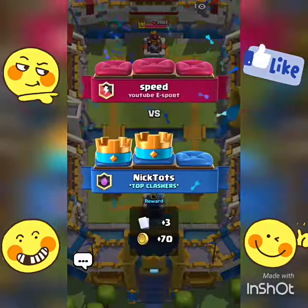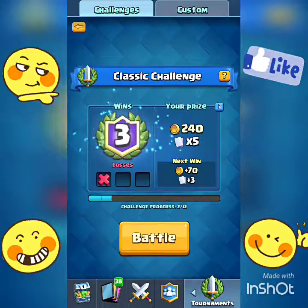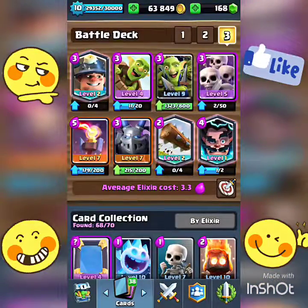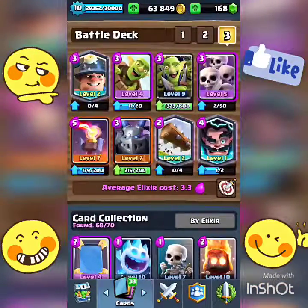That's one more win with this thing — this thing's not bad at all. Good stuff. If you make your own deck I would recommend the Inferno Tower. It does work. You need it because my only real defense for big air troops would be Mega Minion, Electro Wizard, and somewhat the Goblin Gang. See you guys in the next video, thanks so much for watching.